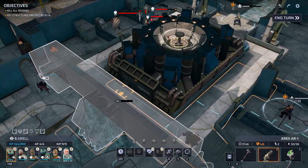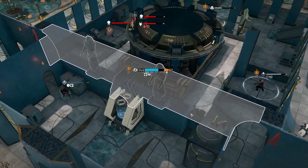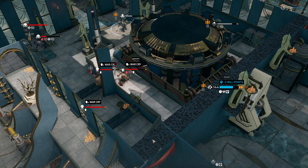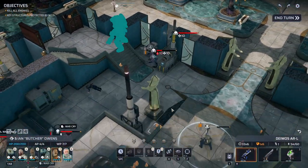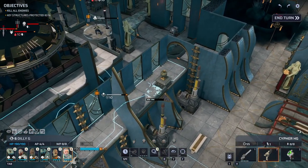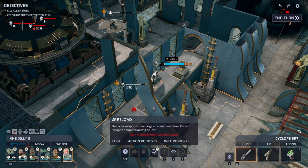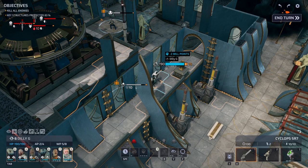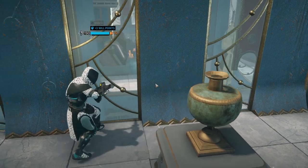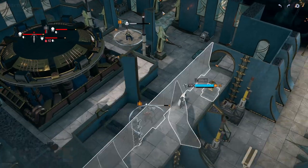One, two, three — aggressive push in and then war cry. Three, three — removing their actions, very helpful. And now it's time for the flank, like I mentioned originally. Free overwatch.